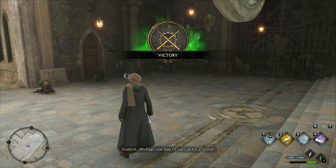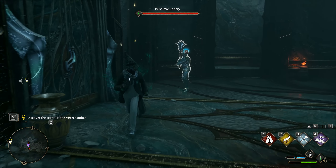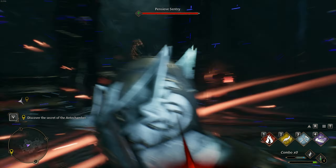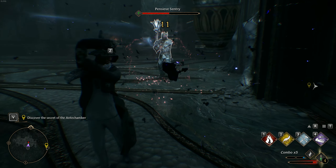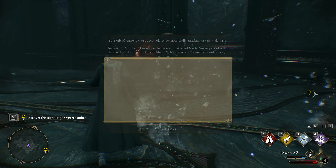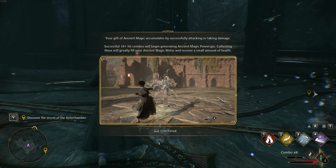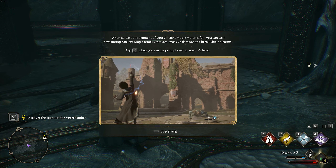And in between all of that you'll be using Ancient Magic too. This is kind of like a bar that you build up to do special abilities — it's kind of like a one-hit KO in my experience so far. This ranges from crumbling a suit of armor, raining down lightning bolts, or turning someone into a chicken. These feel very good to use — very satisfying in my opinion.